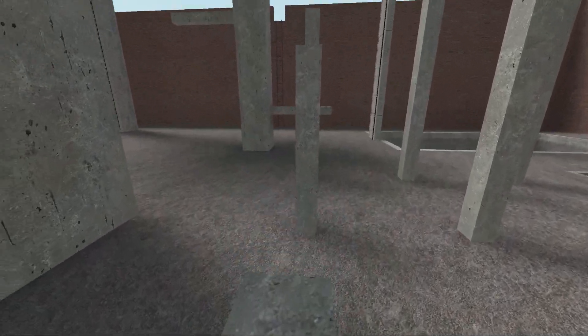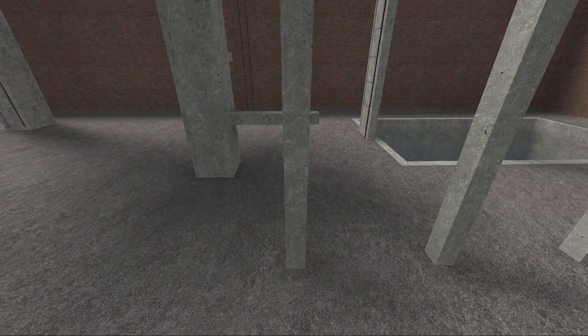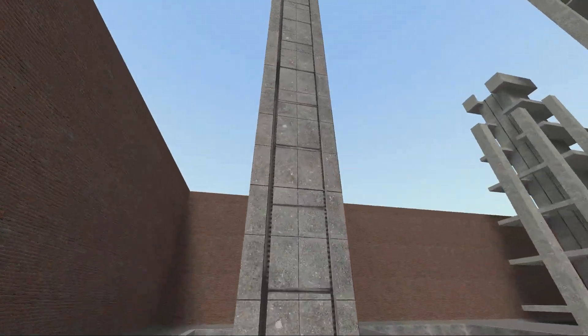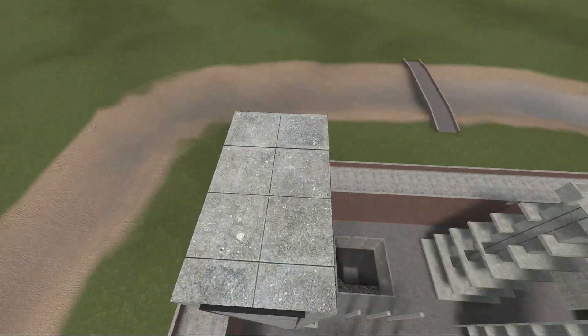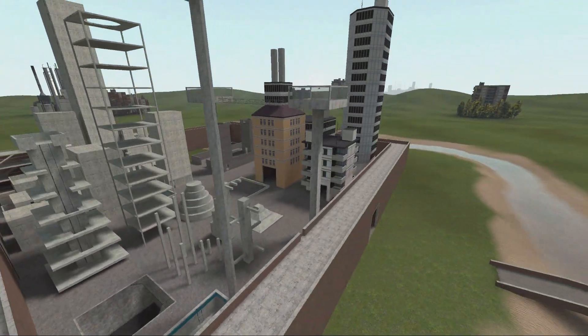I suppose we can control-jump on top of this one. I'm not going to succeed with this, but it's pretty interesting because it's possible if you're good enough. It's well thought out to be parkour-friendly. And here we can of course jump down into the pool — very nice.